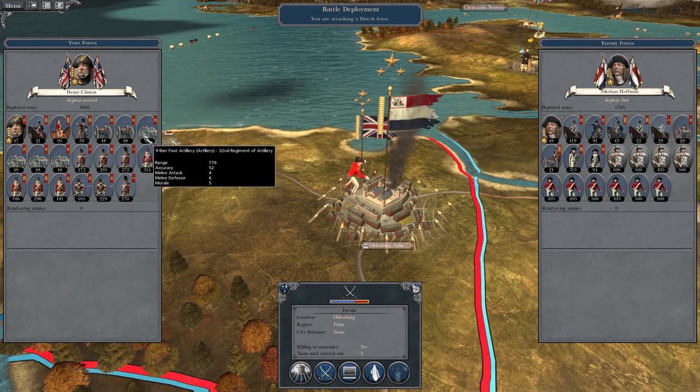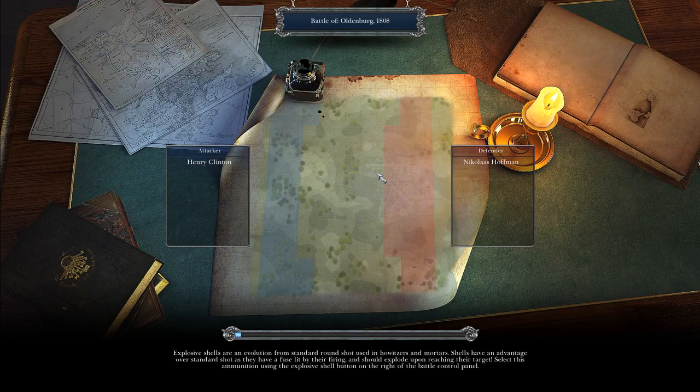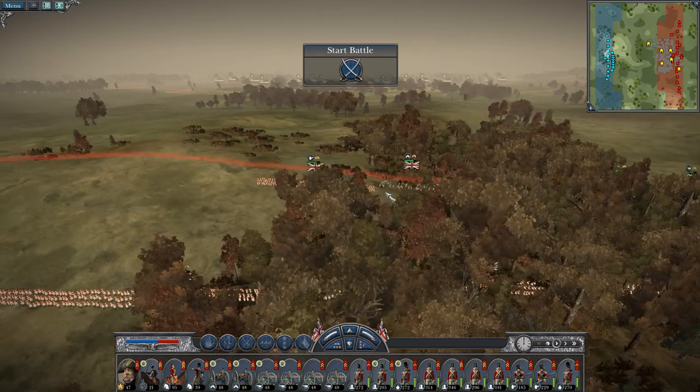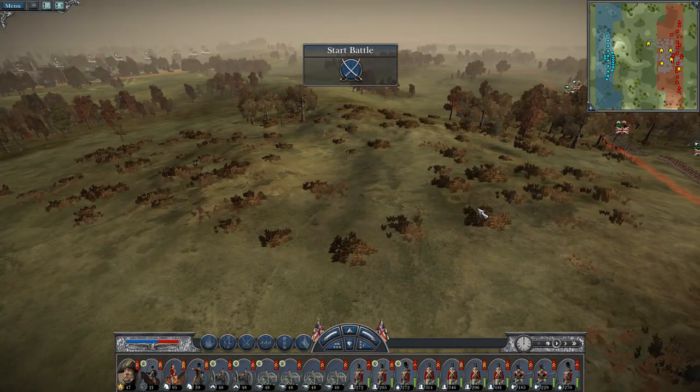We want to absolutely capitalize on that firepower and capture this region for our gains. Then we can focus even more against the Prussians — there's some urgency to cut off the flow of supplies from Vienna, because right now the Prussians are sending unit after unit of musketeers. The recording may end because my hard drive keeps popping in and out.